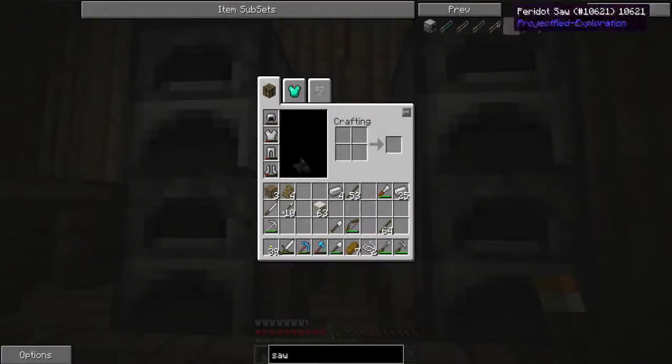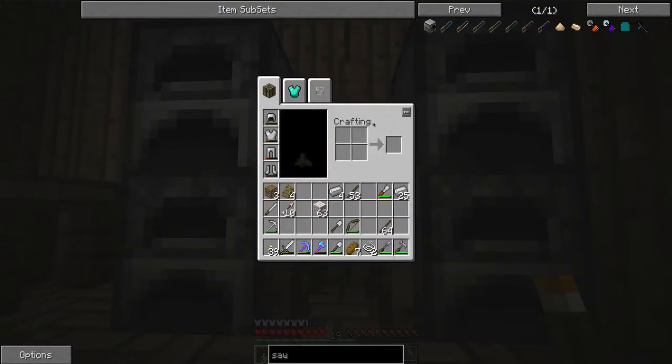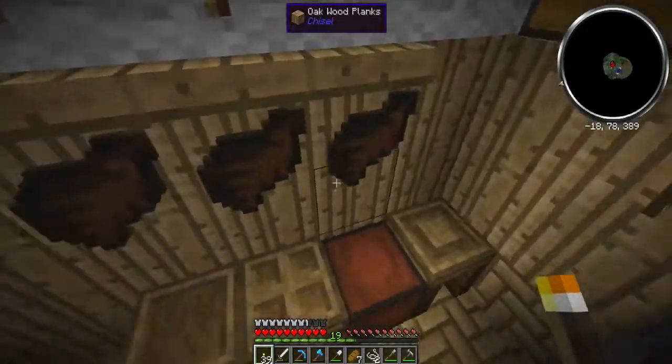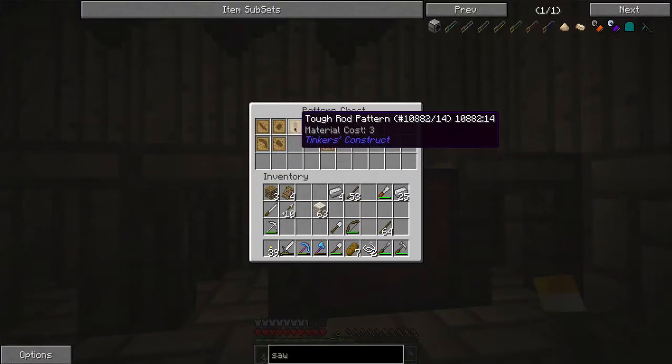So let's look up saw. Let's just look at an iron saw. So you have the stone rods - we have an ingot and sticks. So that's how you do that. So to make the stone rods, you're going to have your pattern bench. And this will be an entire episode all on its own. Here's the rod pattern, and you can put that on here.